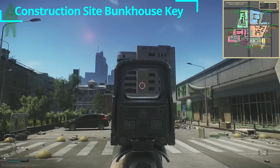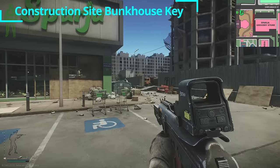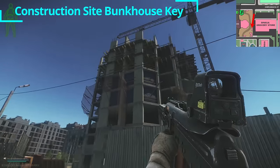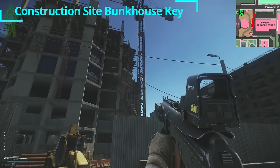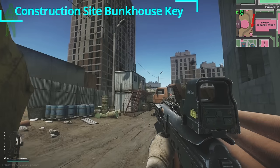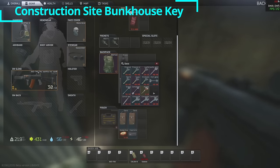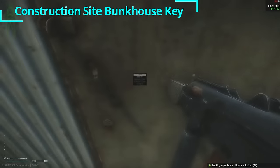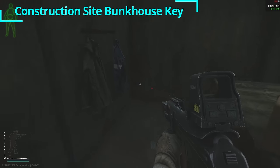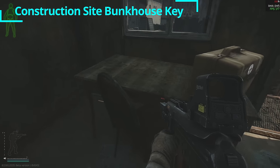Behind the Lexos car dealership and in front of the Sparja grocery store, take a right and head past the grocery store on the right-hand side into the downed crane or construction area. Inside you're looking for the double-stacked bunkhouse. On the second floor you can unlock the door — this is the construction site bunkhouse key. Inside you have a duffel bag, one med bag, two jackets, and loose medical supplies loot on and around the table.